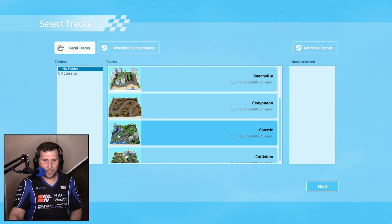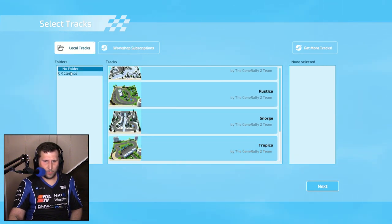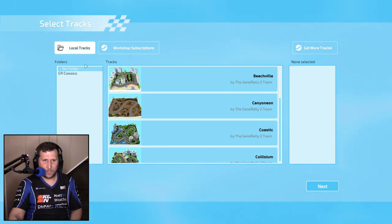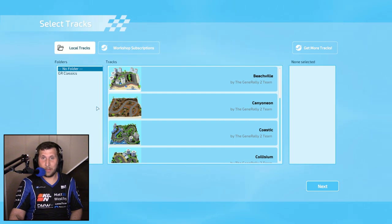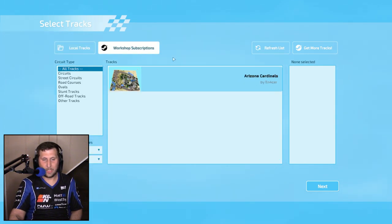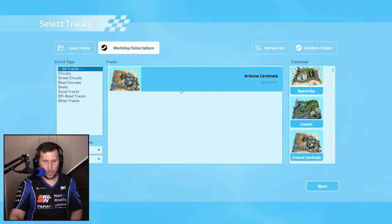When we go to the track selection you're thinking, well, this game only has got a handful of tracks — maybe 15 or so. And you're thinking, what's the big deal about this game? Why is everybody so excited? Well, as you saw in the beginning, there is a track editor, which means that you can go to the Steam Workshop and download some of your favorite tracks. So we'll start with maybe one or two of these, and then we'll do my downloaded track by Enforcer.